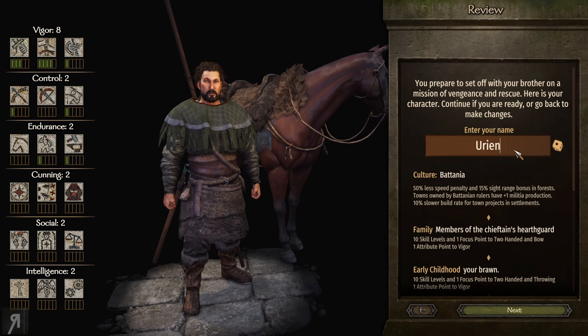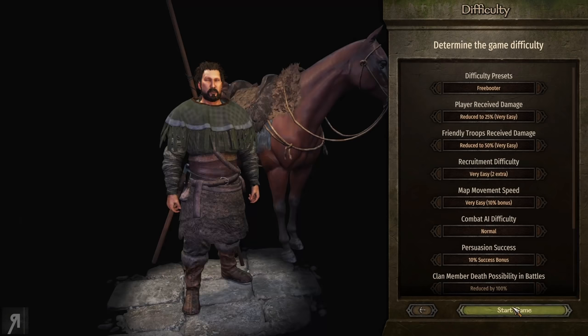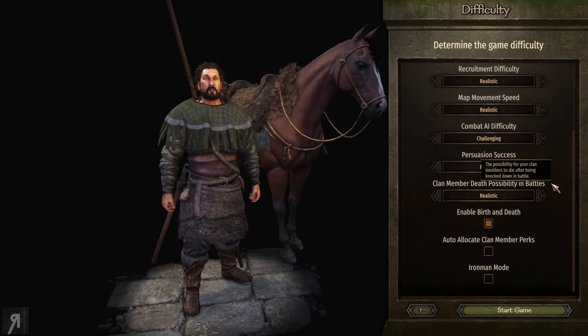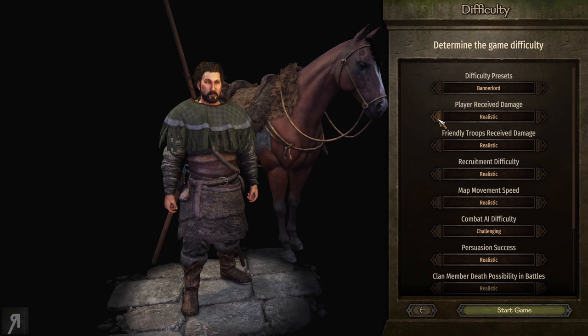Most characters I create with two-handed in mind are called Bruce, so that's what I'm going for here. They've added difficulty presets — Freebooter, Warrior, and Bannerlord. Bannerlord is the maximum, but the one thing I want to change is player receive damage. I personally don't like playing on full damage because you can very easily get shot in the face by a random projectile and just die.